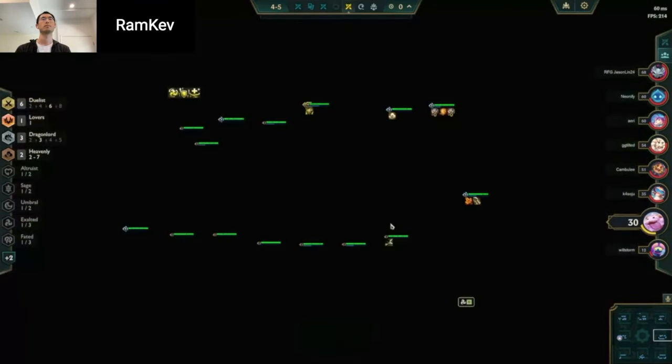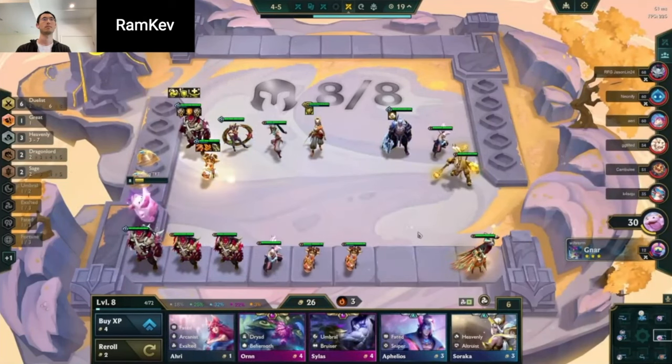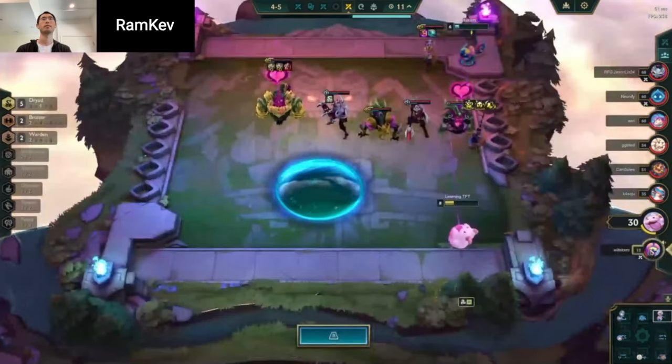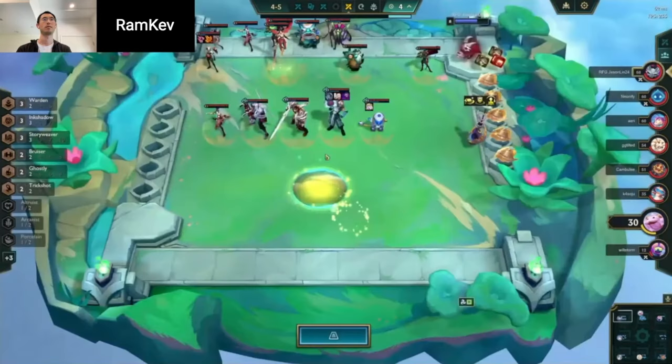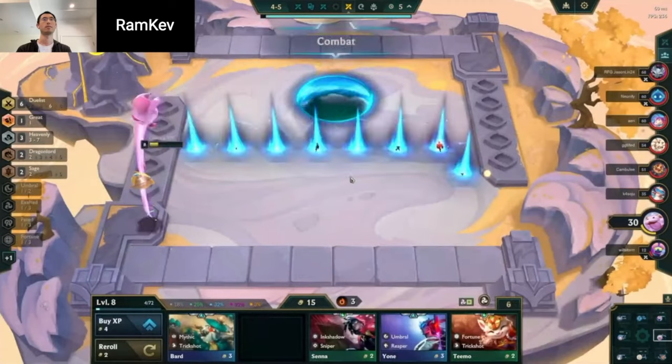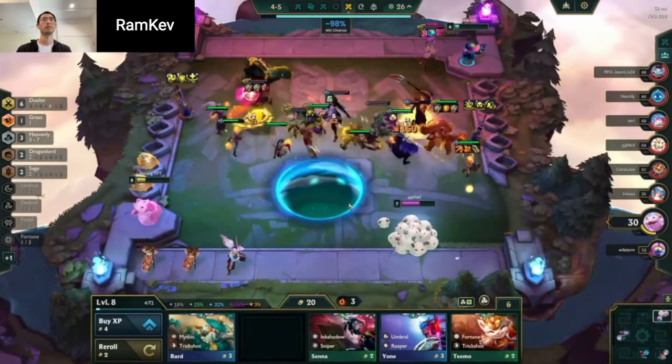Getting the Wukong is very solid — that's definitely the strongest board. You can slam a Hurricane. If you see that people are strong in your rotation, it's probably worth going all-in here. This is pretty much the full board.